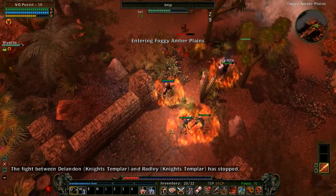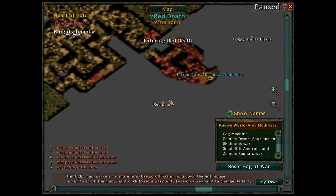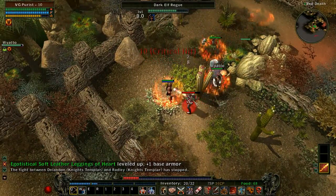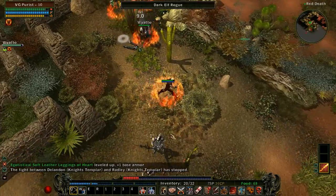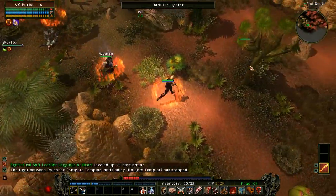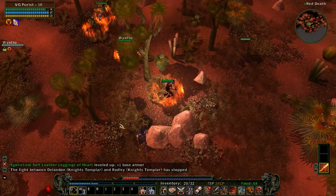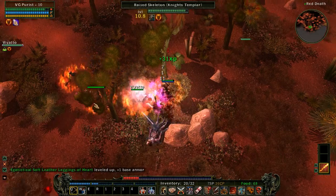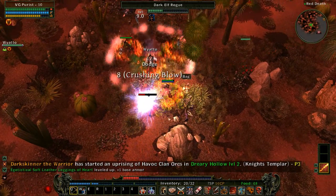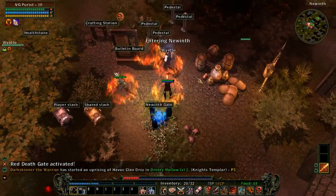Entering the foggy amber plains — I'm going to scope out the Red Death area first. In each area there's always a teleport point back to your base, so I want to make sure I get that. There are a lot of Diablo-esque things going on and the similarities are definitely there. There's also a bug showing Rockwell's health bar on the middle right even though he was kidnapped — I can't get rid of it. This game is a little buggy; I do feel it came out of early access a little too soon and still needs more refinement.